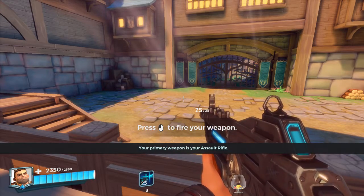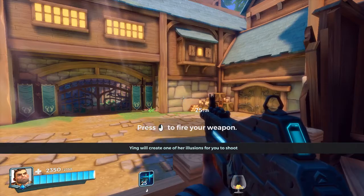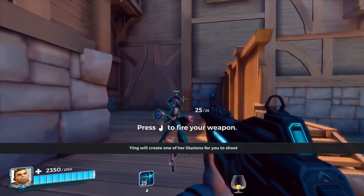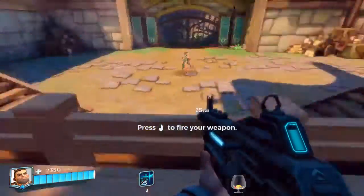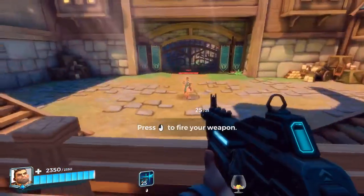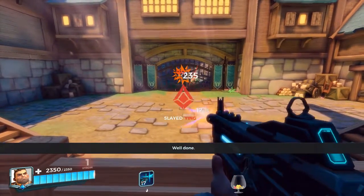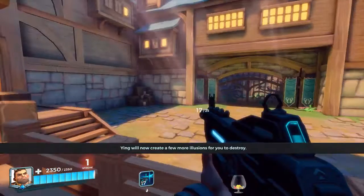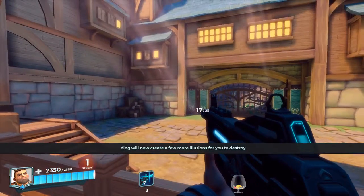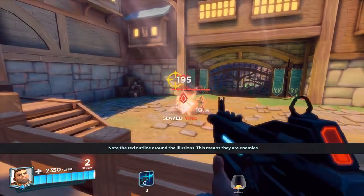Your primary weapon is your assault rifle. Ying will create one of her illusions for you to shoot. Aim the crosshairs in the middle of the screen. Ying will now create a few more illusions for you to destroy. Note the red outline around the illusions — this means they are enemies.